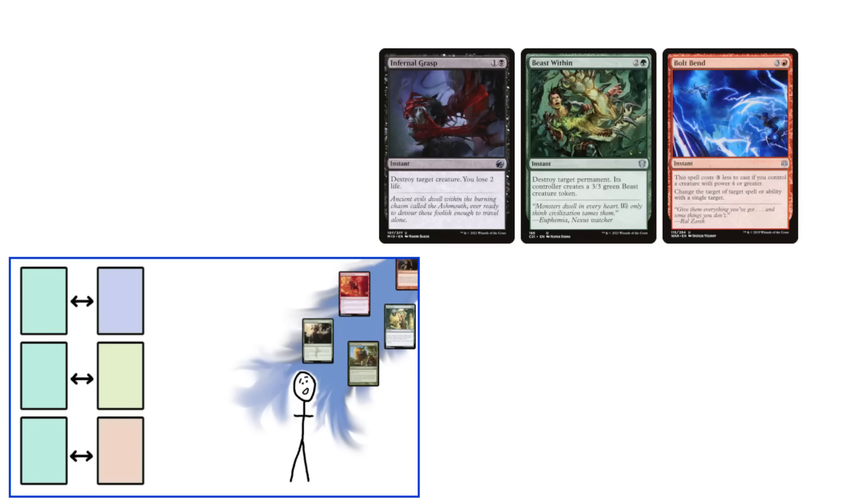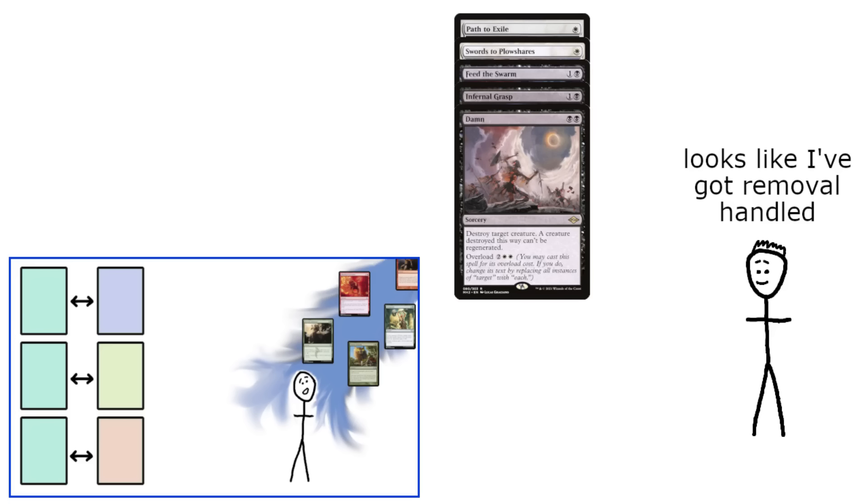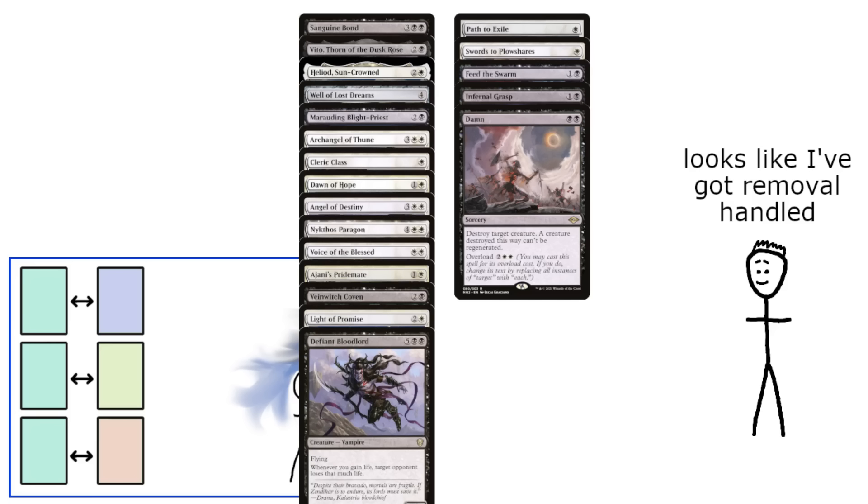A key table dynamic that keeps powerful decks in check in a multiplayer format is the ability for multiple other players to trade cards one for one with a player who is ahead. A lot of casual EDH tables can't do this because they don't run enough ways to trade cards like this. A lot of decks throw in some mid-single digits number of generic removal spells and counterspells, then call it good, spending the rest of their deck on their engines and synergies, building up their deck's ability to function against no opponents.